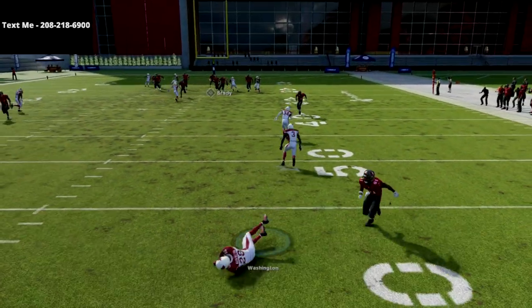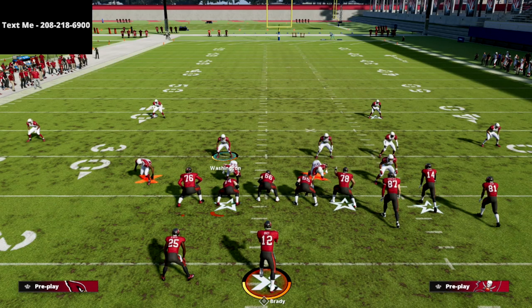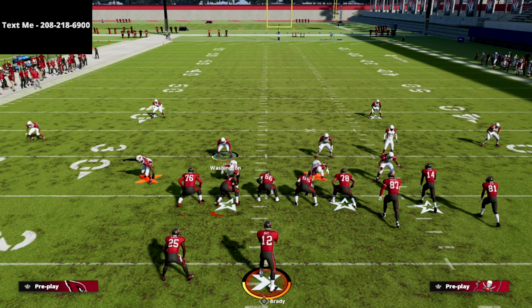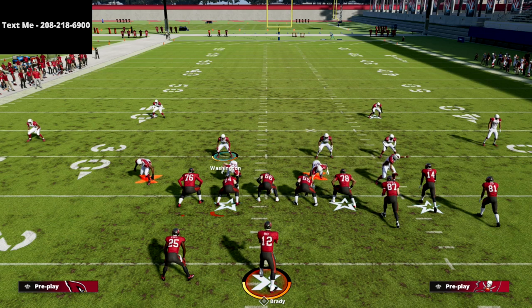Thanks for watching. This is how you can get absolute insane pressure with the Nickel 335 Will formation. If you want my full Nickel 335 Will defensive ebook, it's on sale in the description below or in the comment section for just $15. Thanks for your time, hope you enjoyed the video, and we'll see you guys later.